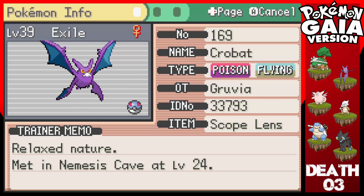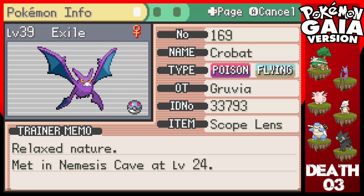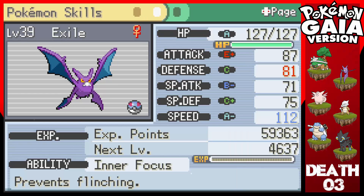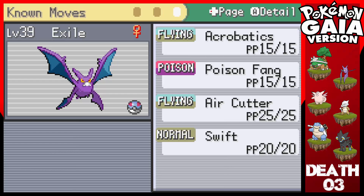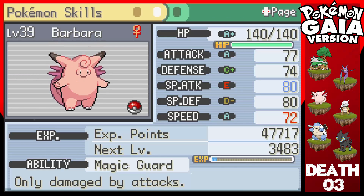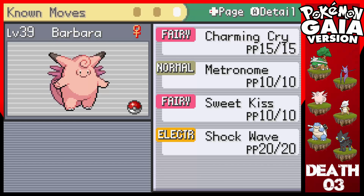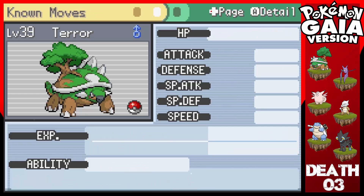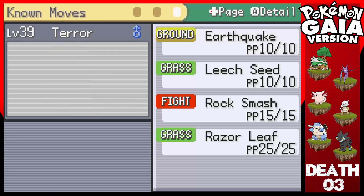We got Exile evolved all the way up into Acrobat — I'm so happy. I gave him the Scope Lance after that. Look at that Speed: 112. We're gonna go in and destroy everything with Acrobatics, Poison Fang, Air Cutter, and Swift. Barbara the Clefable also has great stats: Charming Cry, Metronome, Sweet Kiss, and Shockwave. Terror the Torterra has 106 physical attack — that's amazing — plus great defenses, with Earthquake, Leech Seed, Rock Smash, and Razor Leaf.